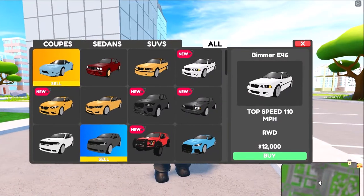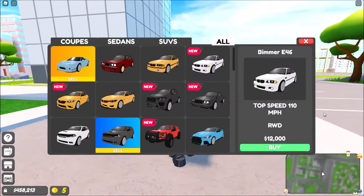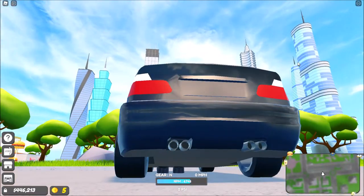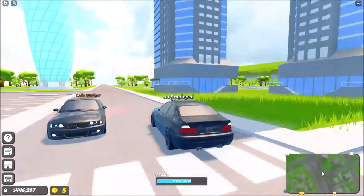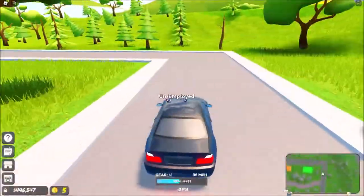The first car we're going to take a look at is the BMW E46 — top speed 110 miles per hour. Let's just buy it and take a look. Let's rev it and test it out. It is so quick and it's only stock, so that's insane.